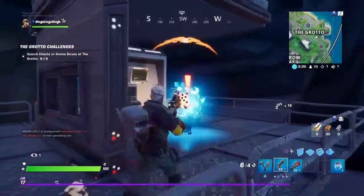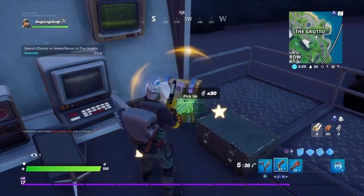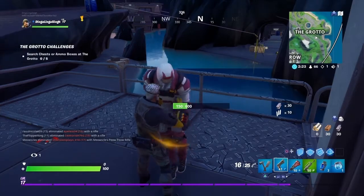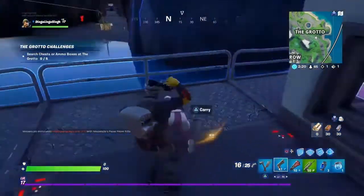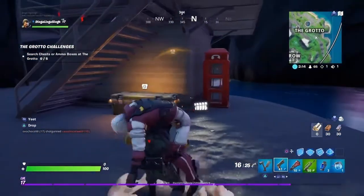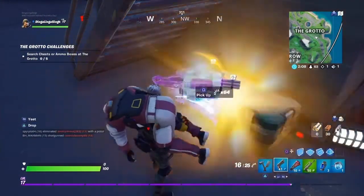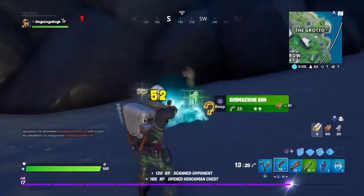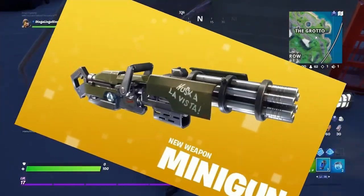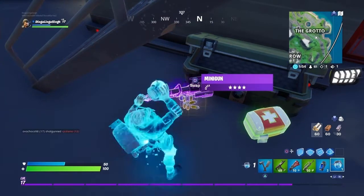I know these points of interest are hot drops and everyone goes there, but the best and easiest one to go to is the Grotto in my opinion. The reason I say this is because it's a huge POI with a load of floor loot, the henchmen drop epic loot, and you can use them to open up restricted crates and get into restricted areas which gives you tons of loot. Of course Brutus is the boss in this POI — you take him out, you gain access to the vault with tons of loot, epic chests, and epic weapons. You also get the unvaulted mythic minigun which is insanely powerful.